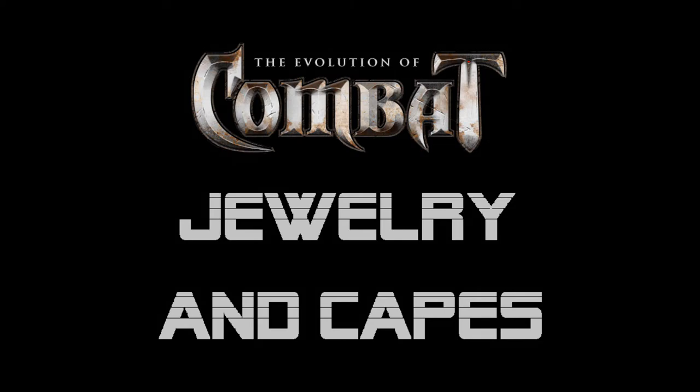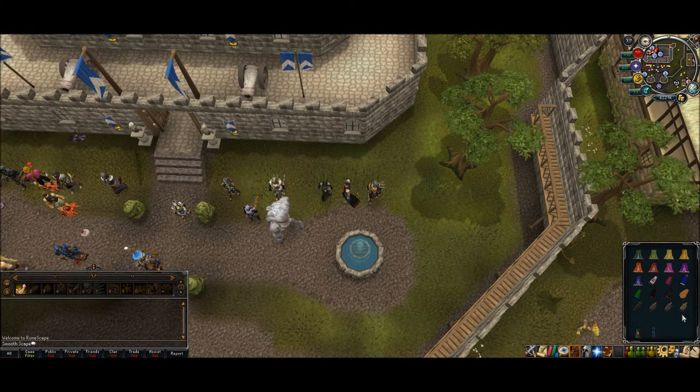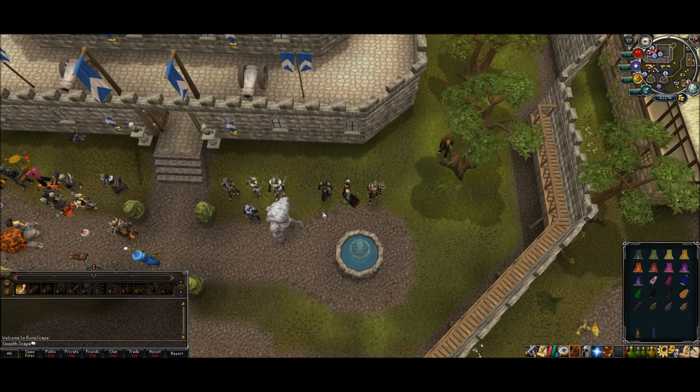Hey guys, Smoothscape here and today I'm going to be going over something a lot of you guys requested, and that is the updated jewelry and capes in the combat beta. As you can see I'm here in Lumbridge with all the free armor vendors. I have an inventory full of capes. I also decided to add a trimmed cape as well as a soul wars cape just to give you guys a reference point to compare, and let's get into it.